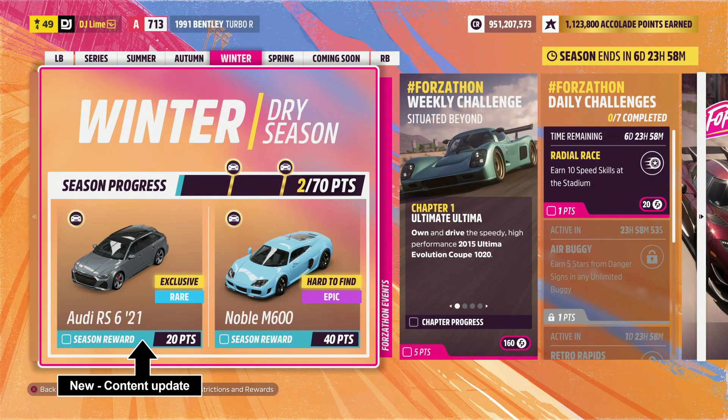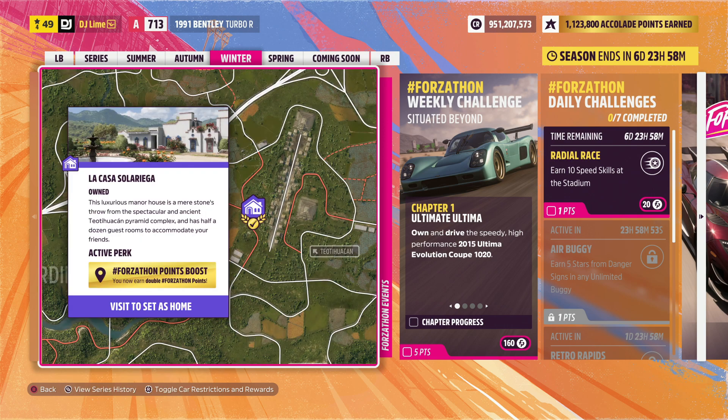Welcome back to another Forzathon weekly challenge. If you're new to this series, I'll be showing you a basic run through of challenges that make you Forzathon points. You can also double your rewards if you own this house location on the map, which is located near the Teotihuacan ruins.